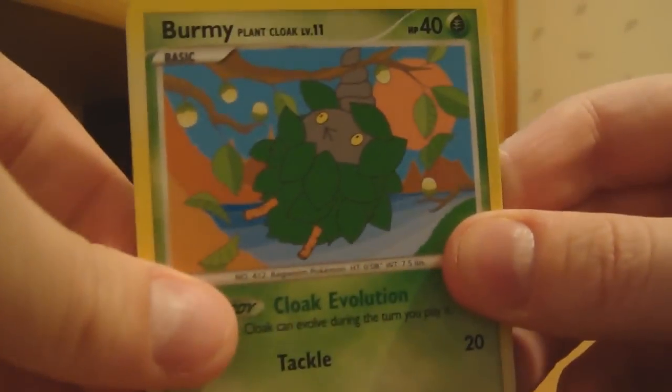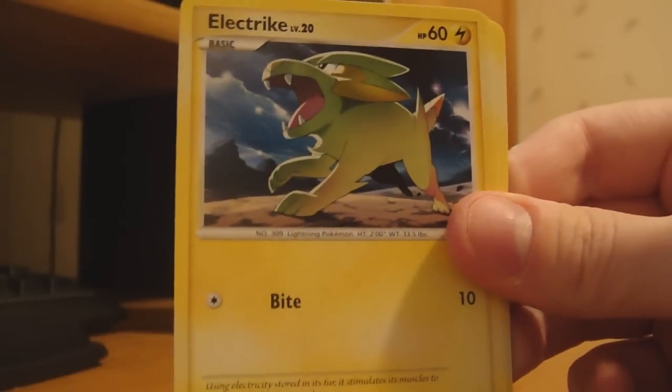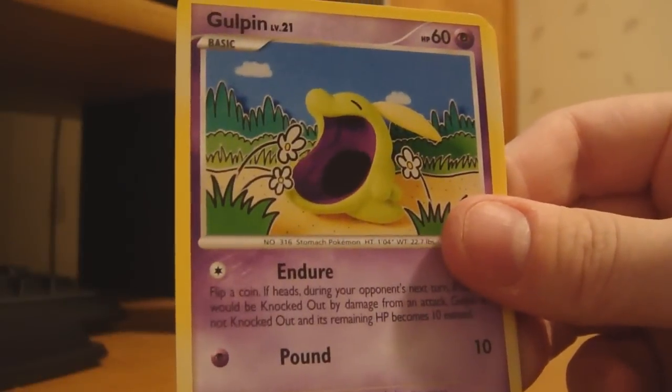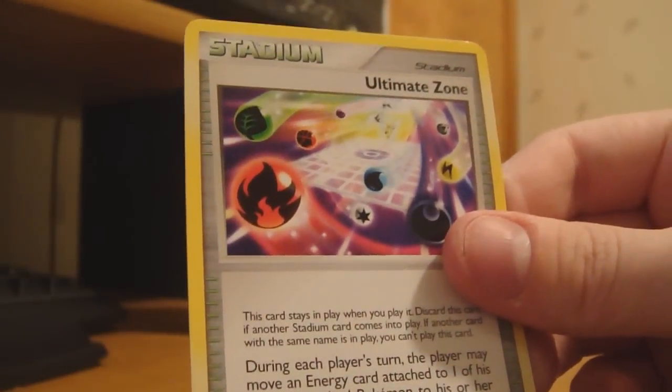Here we have another Burmy Plant Cloak, a Snorunt Electric, a Wingull, a Kabuto, a Gulfin, another Bronzong, and an Ultimate Zone.